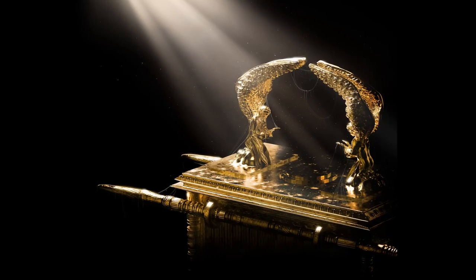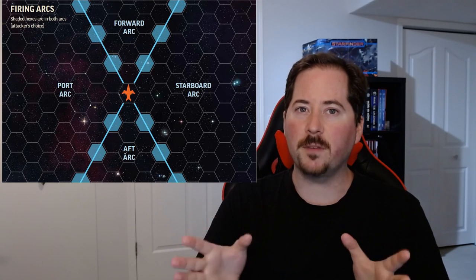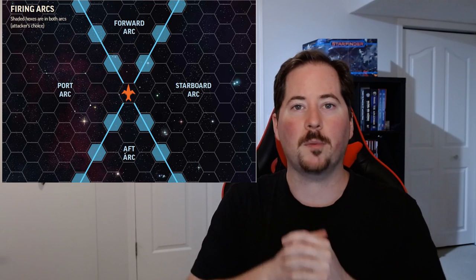You can check out the other videos I did on the other roles up here. For Gunners, one of the most important things you're going to have to coordinate with is your pilot. The reason for this is because of the weapon arcs. As you can see from this diagram right over here, your weapons will only be able to fire in a specific direction depending on where they're mounted on your ship. So having your pilot line you up in the proper space and direction is going to be very, very important. The only exception to this would be turret weapons, because as the name suggests, they can pivot and they're not stuck to firing in one direction.